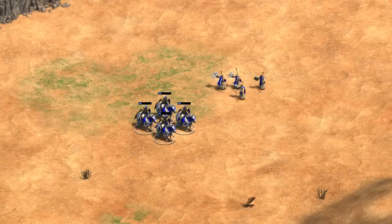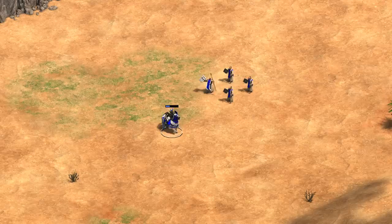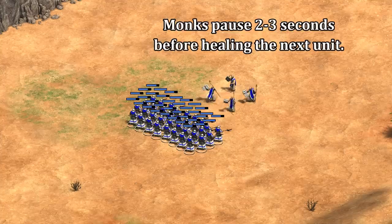The simplest way to think of it is that the first monk to start healing a unit heals at double the normal rate, meaning it's better to spread them out — which, as it just so happens, is a behavior they'll do on their own. Unfortunately, a result of that is they won't heal a unit automatically with multiple monks; you have to manually task multiple monks to heal a unit if you want them to do that.